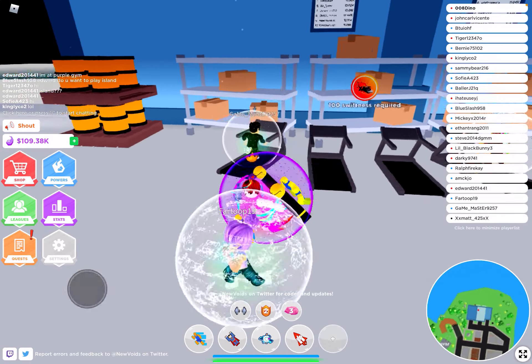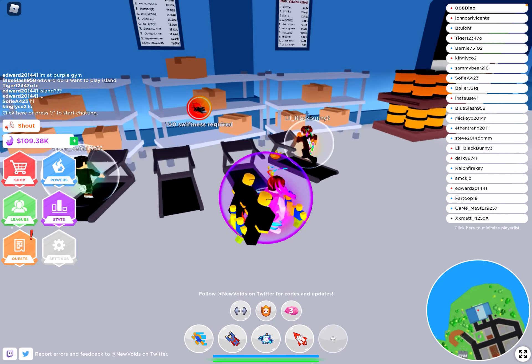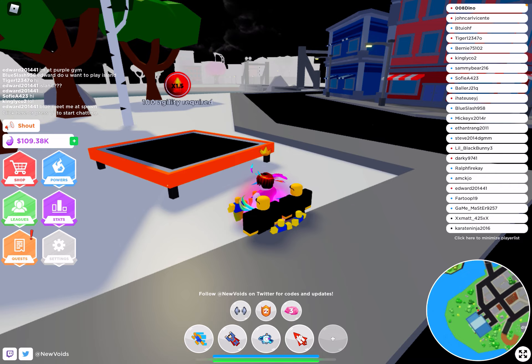The first area requires 100 swiftness. I have 4 million, so I can go there. So yeah, the first training spot is 100 swiftness required — that's speed.